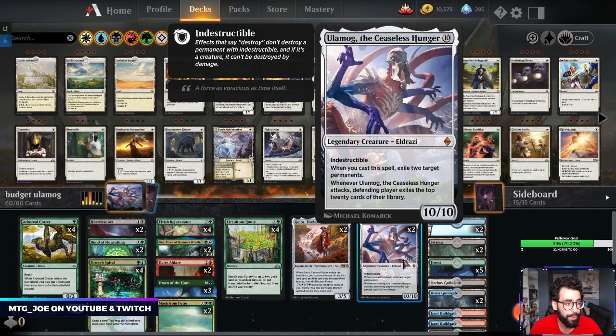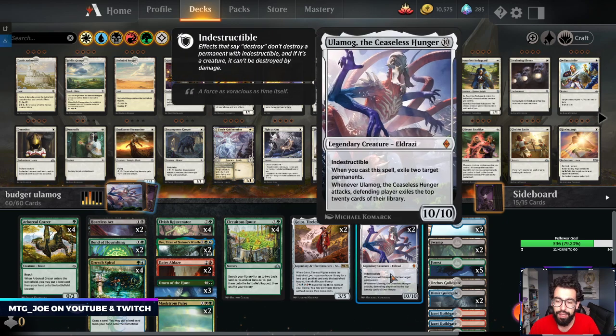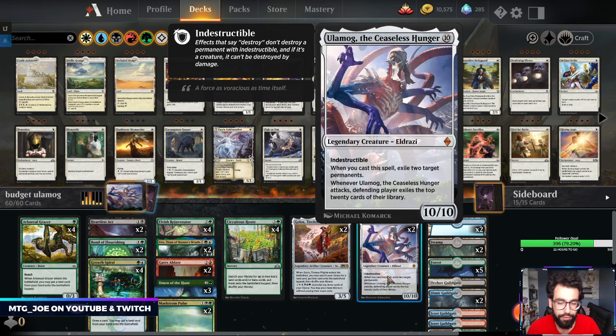Historic is the format on Arena that includes all the cards printed up to this point in Arena, kind of like Legacy, but it does have injections every so often of certain cards. One of them being Ulamog, the Ceaseless Hunger. It's a 10 mana 10/10, indestructible. When you cast it, you get to exile two things. Then when it attacks, the defending player has to exile the top 20 cards of their library.